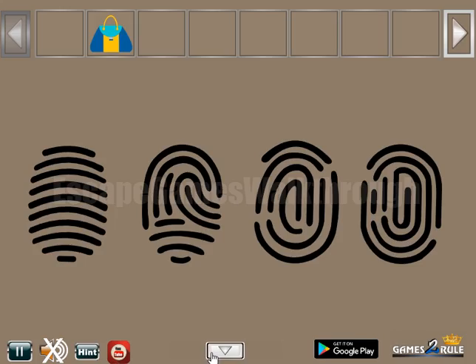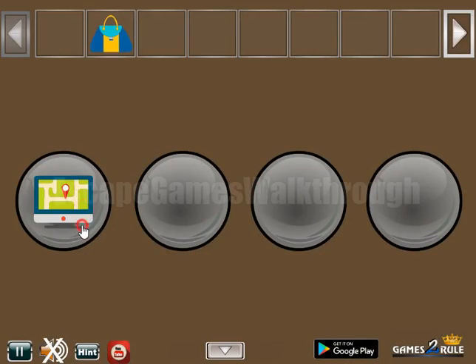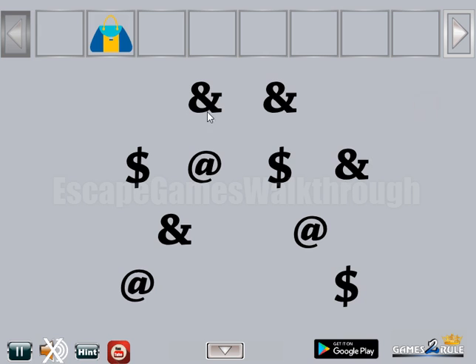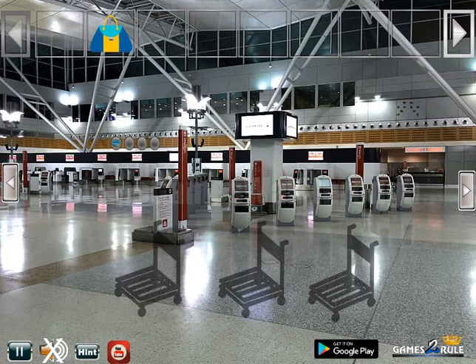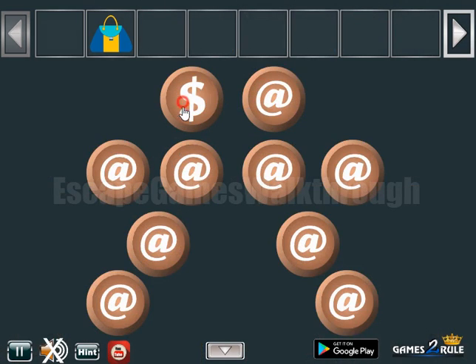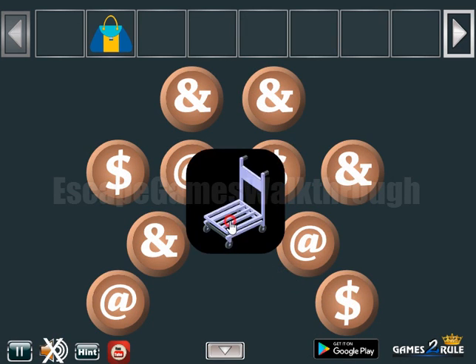Let's get this hint of different fingerprints and select the same. It's not for this place. Then let's get this hint and use it on this place — we need to set symbols like that to get the card.